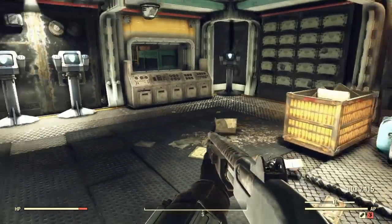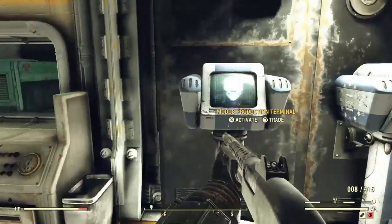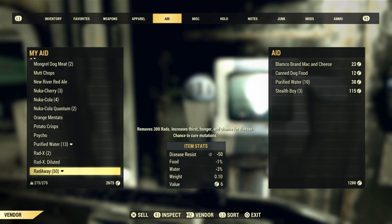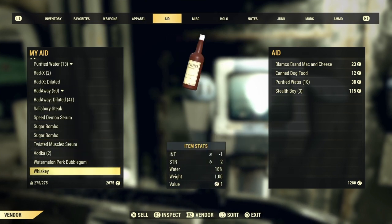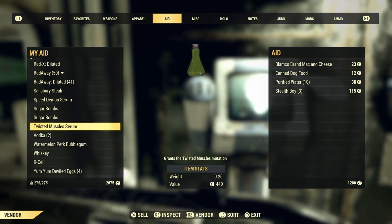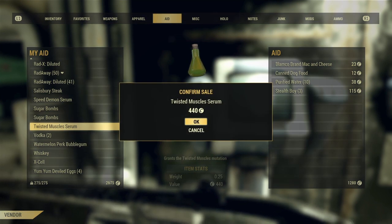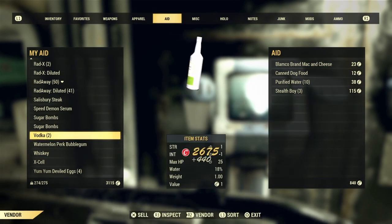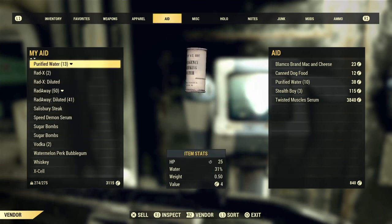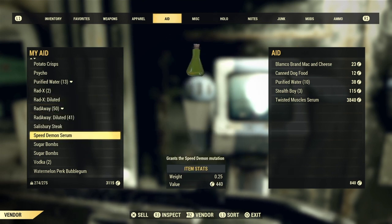I can show off me selling them and show you how much I can get. Let's go over to my aid section. I might save Speed Demon, but I'm going to get rid of Twisted Muscle. The value of it is 440 caps, and that's really good. I'm just going to sell that — I got 440 caps. So I'm going to keep the Speed Demon serum because I heard it was really good; I might use that, it just depends how I'm feeling.